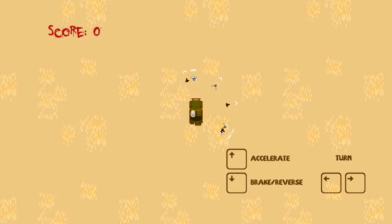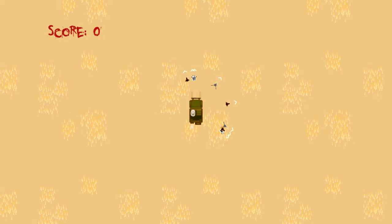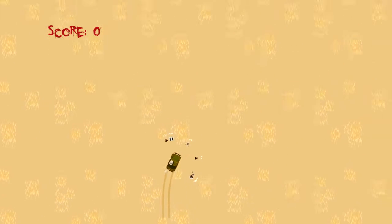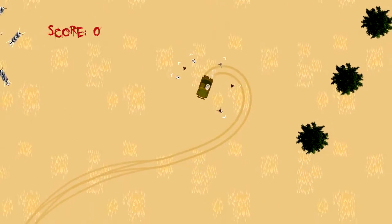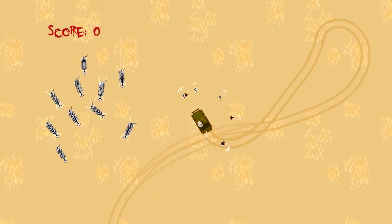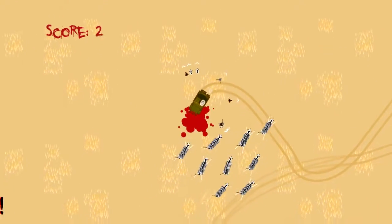Controls are pretty easy: turning, accelerate, brake, arrow keys — normal stuff. You have a score thing up there. This is made on the Unity engine. You have nice relaxing music and something that looks kind of like a Land Rover or Land Cruiser — a safari vehicle, jeepy thing — and a few cute zebras.